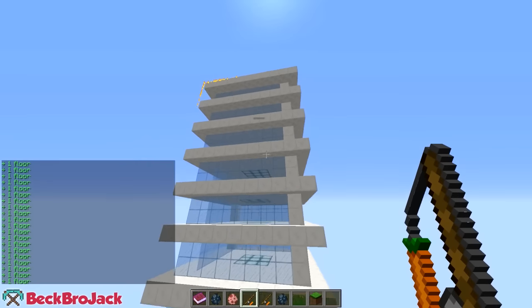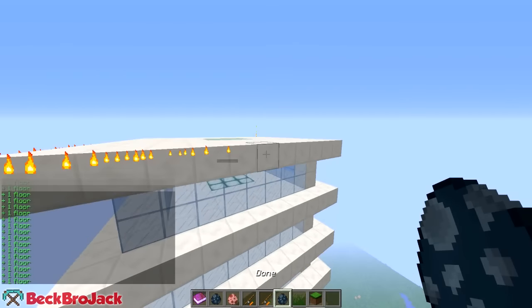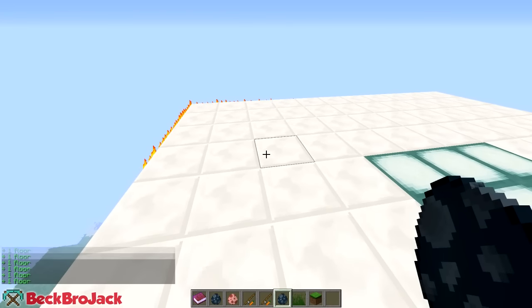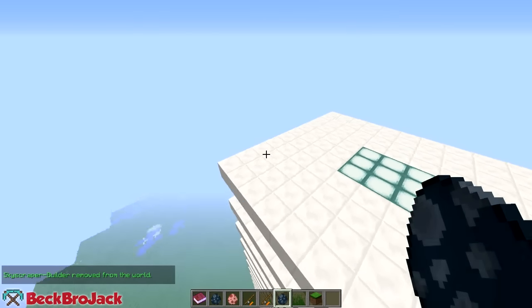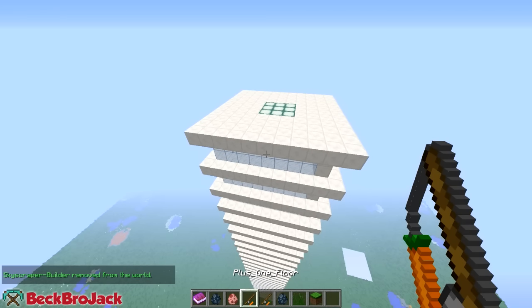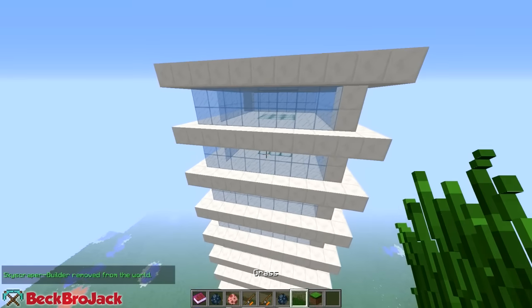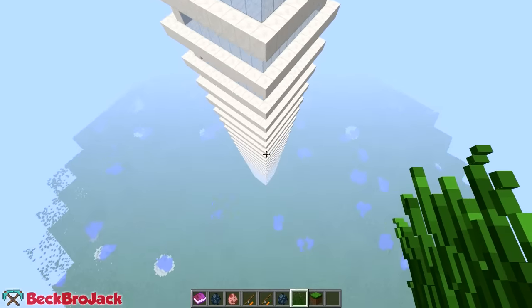You might want to make a ladder system too. Now we are at the top and say that we're done. All you do is right click the egg and we can't edit it anymore. See, I'm hitting plus one floor and minus floor but nothing happens — so yeah, this is final. You cannot change this structure anymore.